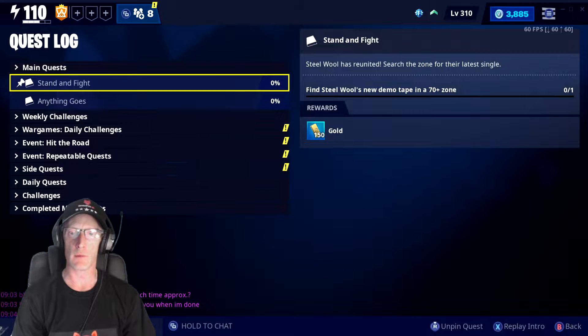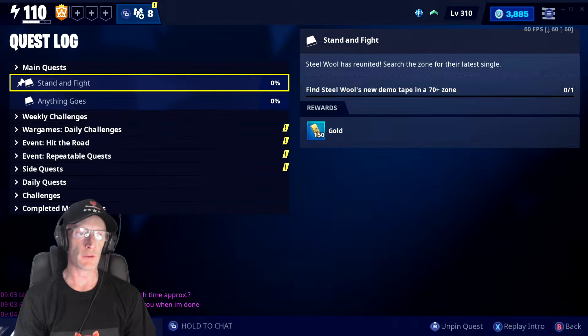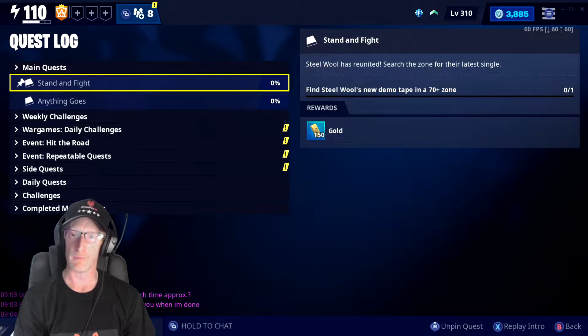Today we have got a new mission to get on with. With Wednesday's 10.40 update we got a new additional quest in the Canny Valley questline. It's called 'Stand and Fight' - Steel Wool has reunited. We need to search the zone for their latest single and find a Steel Wool demo tape in a 70-plus zone, so we're going to get straight in there now.